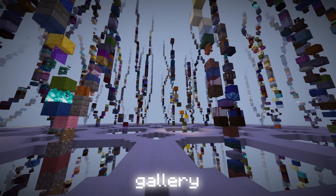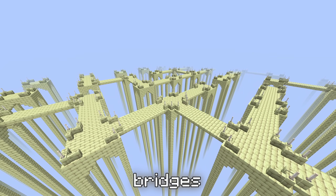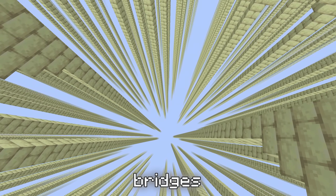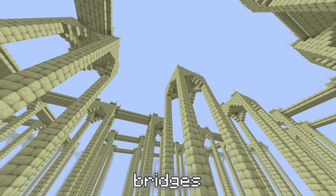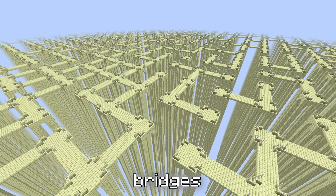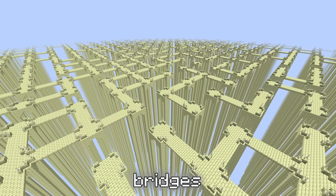Then there are worlds that can only be described as liminal, such as 'bridges.' An intricate network of end-stone platforms extends in each direction, held up by skinny pillars — impossibly tall, with the ground supporting them far out of sight. The sky is perpetually empty, a dull purple contrasting with the similarly muted colors of the bridges. Their size elicits a touch of megalophobia. Instinctually, we somehow know this place should not exist. And yet it does — infinite and lifeless, trapped in an eternal state of in-between.